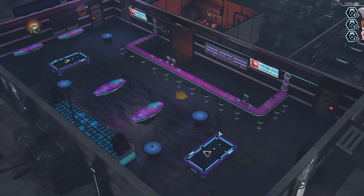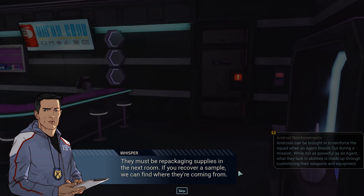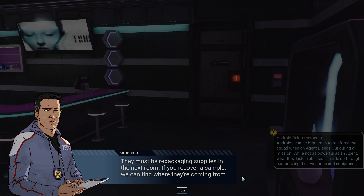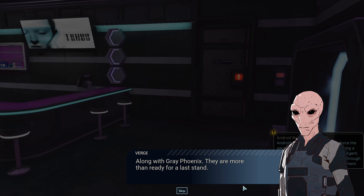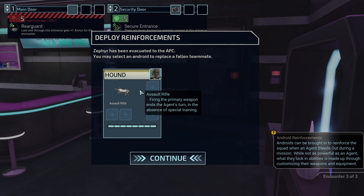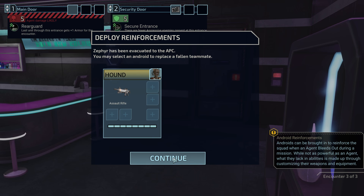Not ideal. More than ready for a last stab. Yeah, we should definitely pull in this guy. We don't have anything we can equip on him, just get in here. So, the security door — we did bring a keycard. There are fewer aggressive enemies present at this entrance.